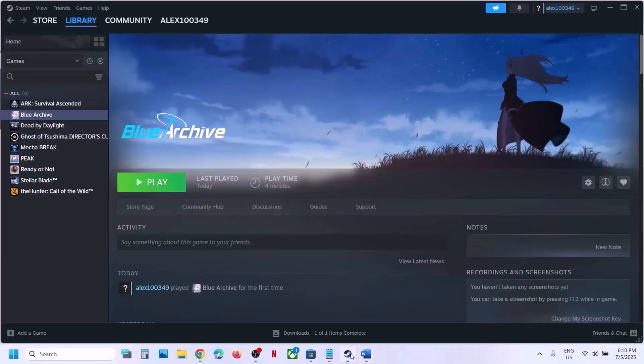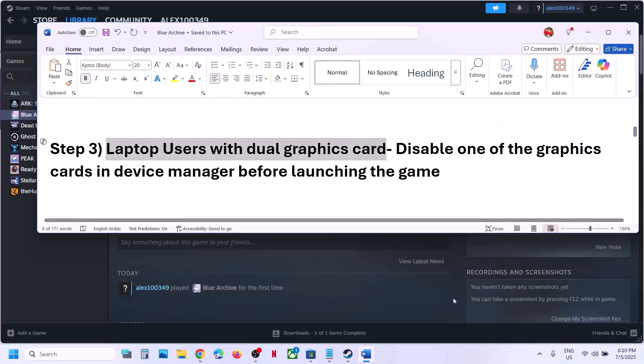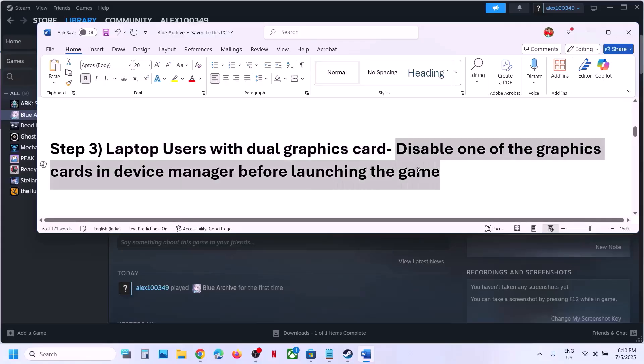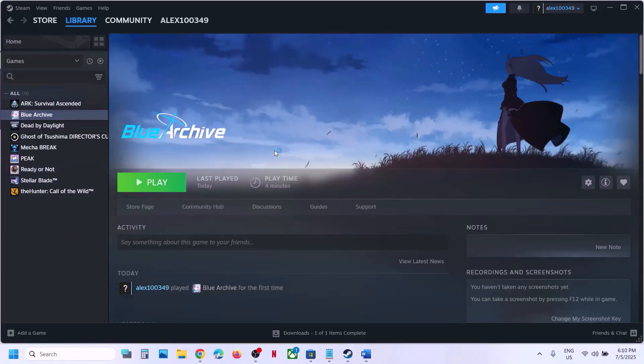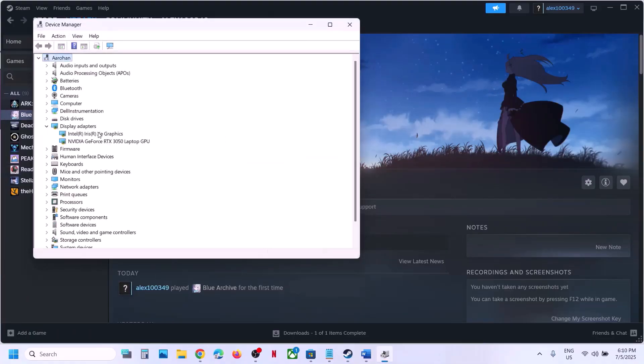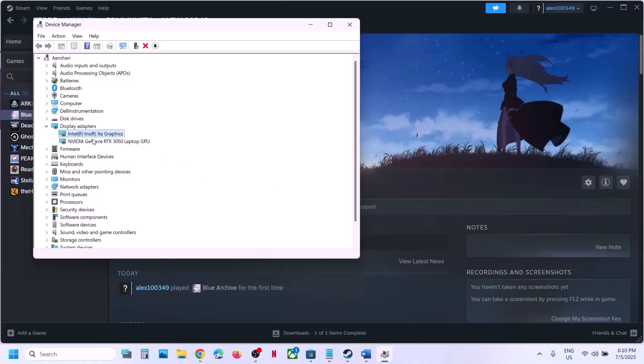The next step is for laptop users with a dual graphics card: disable one of the graphics card drivers in Device Manager. Right-click on the Start menu, go to Device Manager, and expand Display Adapters. You can right-click the Intel integrated graphics card and click Disable Device, then launch the game and check. If that doesn't work, try disabling the dedicated graphics card instead and enable the Intel one, checking which works.